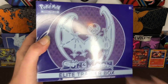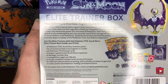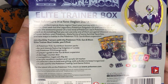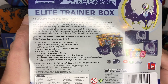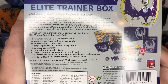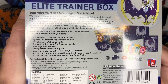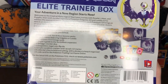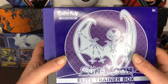All right guys, here goes our Sun and Moon Elite Trainer Box. This is what we get inside: eight Sun and Moon booster packs, 65 card sleeves, 45 energy cards, a player's guide to the Sun and Moon expansion, six damage counter dice, one competition legal coin flip die, two acrylic condition markers, a collection box to hold everything.